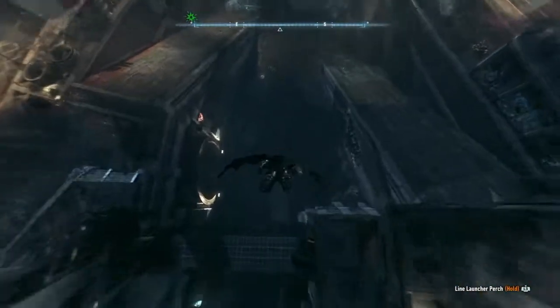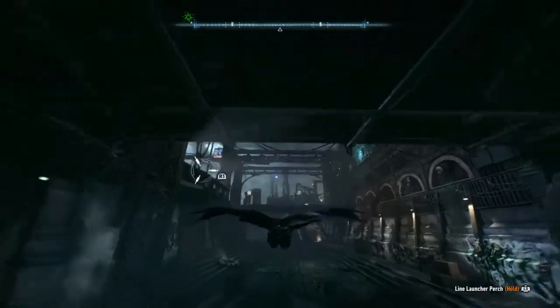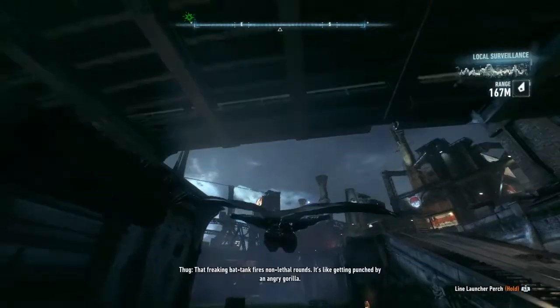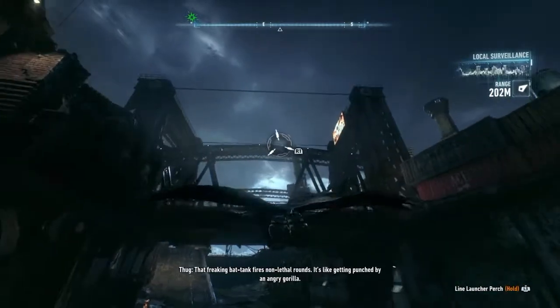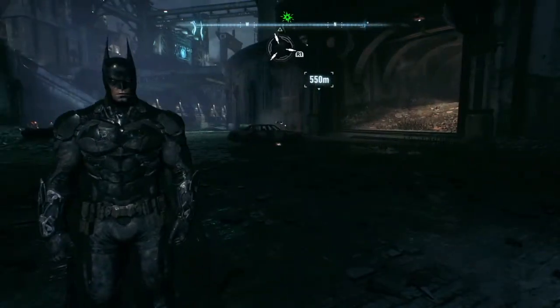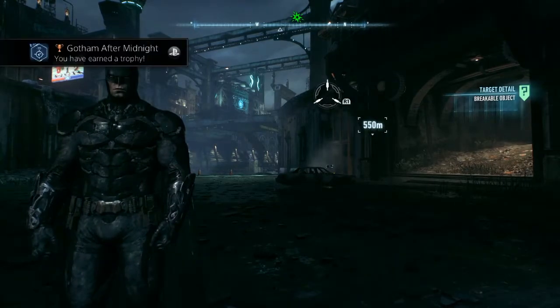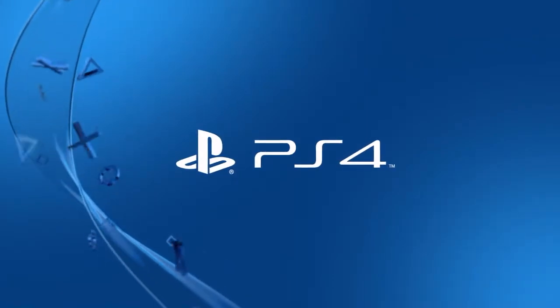I'm definitely excited for Star Wars Battlefront — it has my attention, though I'm a little skeptical. For Gotham After Midnight, you want to dive and stay as close to the ground as possible, passing at least three bridges. Once you get past the third bridge — I tried passing it a little bit just to be more sure — that's basically all you have to do. Pass or reach just beyond the third bridge to make sure you unlock this last trophy.